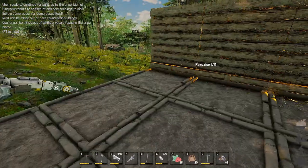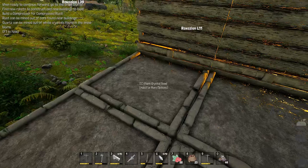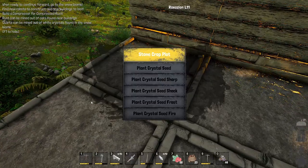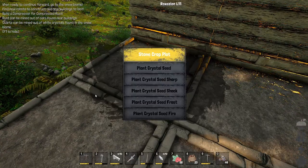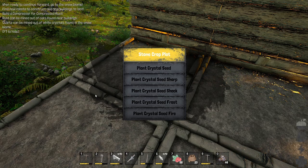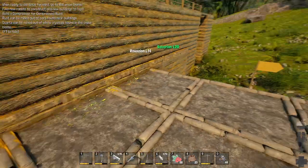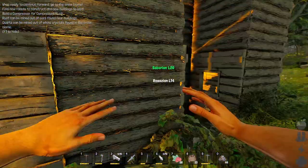I don't know how many different kinds of crystals there are, but these are relatively inexpensive based on the resources I already have. So you can plant crystal seeds, sharp crystal seeds, shock crystal seeds, frost crystal seeds, and fire crystal seeds. How exactly do you do this — do you just need the crystals on you to be able to do it?